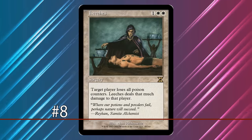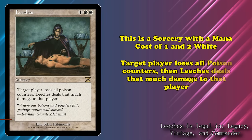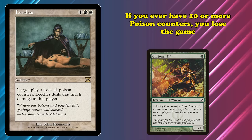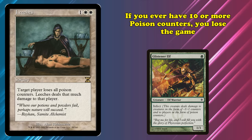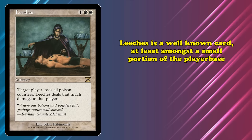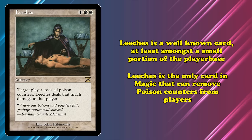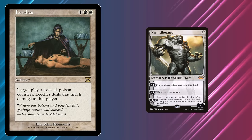And at number 8, we have Leeches. This is a sorcery with a mana cost of 1 and 2 white. It has the effect where target player loses all poison counters, then Leeches deals that much damage to that player. Poison, for anyone who may not know, is a mechanic where if you get 10 poison counters, you lose the game. Leeches is the only card in all of Magic that removes poison counters from a player. The only other way to get rid of them is with Karn Liberated, who can restart the entire game, resetting you to 0 poison counters.